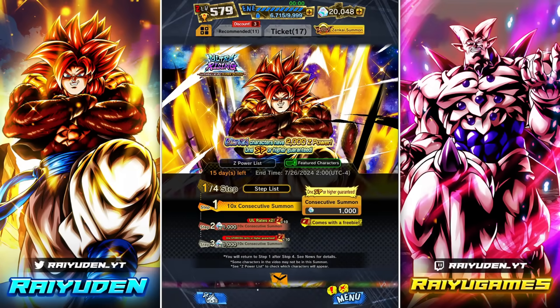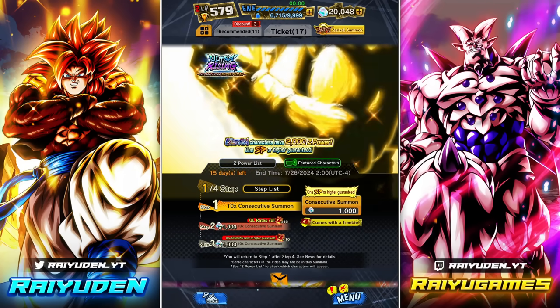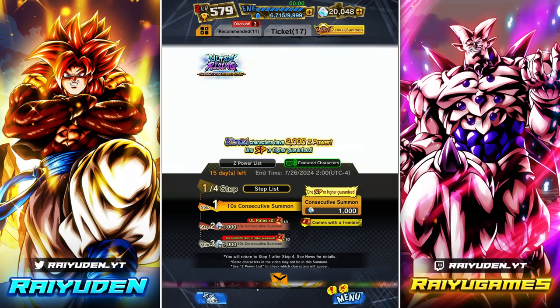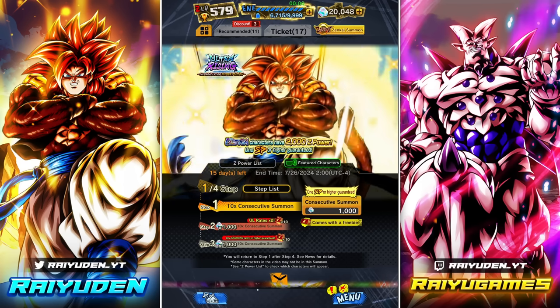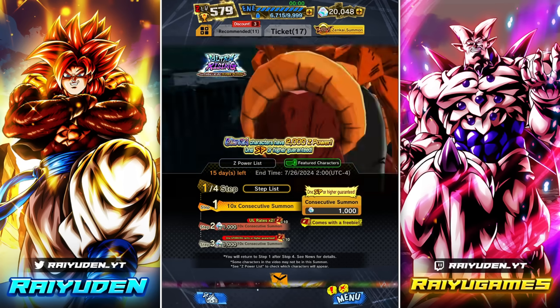What's going on, you fam? Riyuden here. Reset is finally here. We got Ultra Gogeta 4, probably one of the more crazy-looking ultra units within the game. Pretty fitting as the final release for the six-year anniversary.